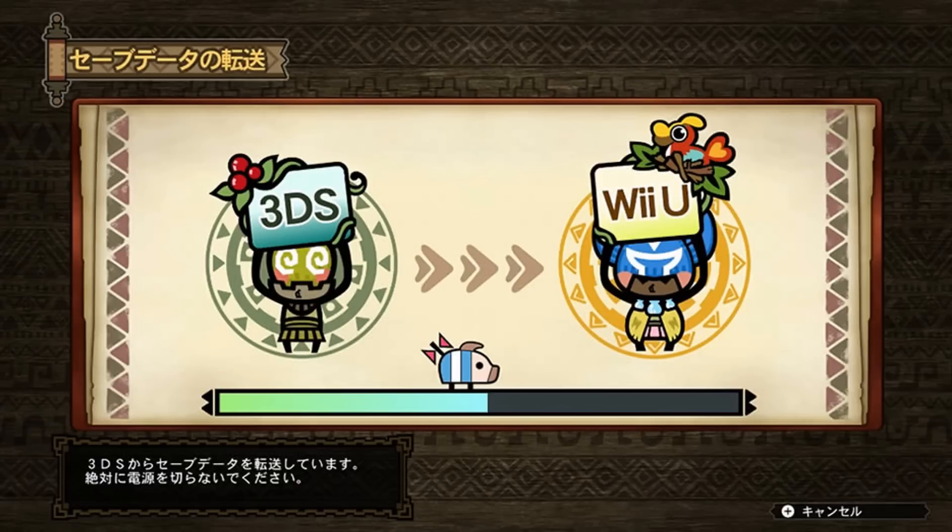This next screen pretty much speaks for itself — you know, it has Chacha holding the 3DS and Kumiya holding the Wii U, with signs and arrows pointing to the Wii U. I'm guessing that's how you transfer your 3DS data to your Wii U.